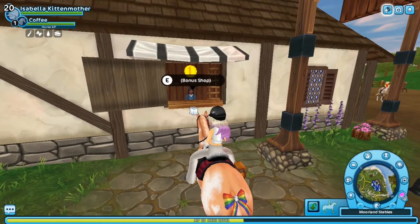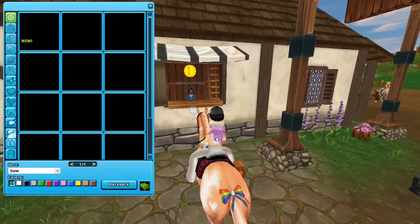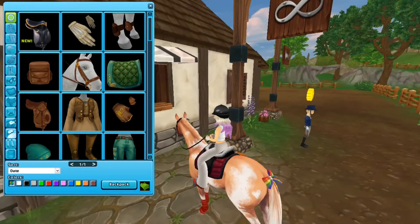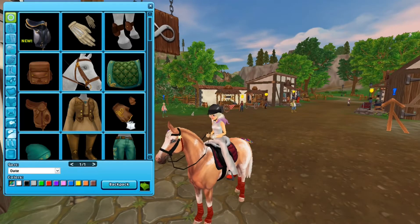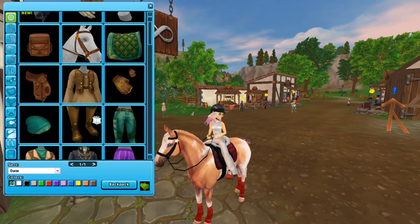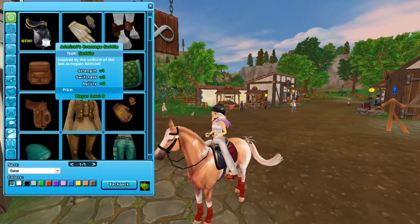Now I'm already at the bonus shop, which is super good. We got a saddle — yes, I was right. I actually do like this. This isn't even new. This really looks super cool, but that's not what we're here for. We're here for this dressage saddle.